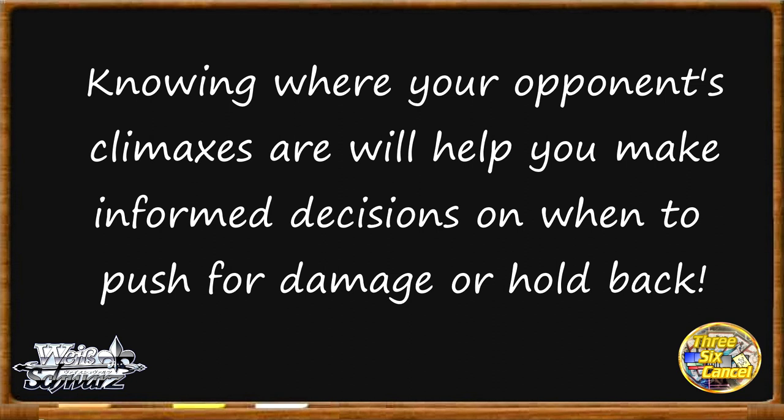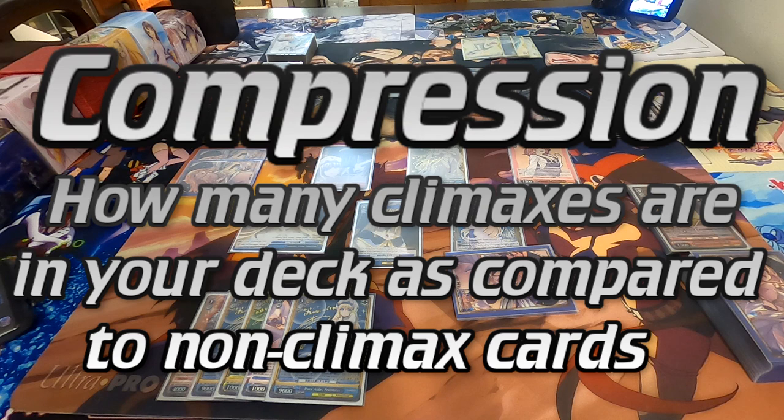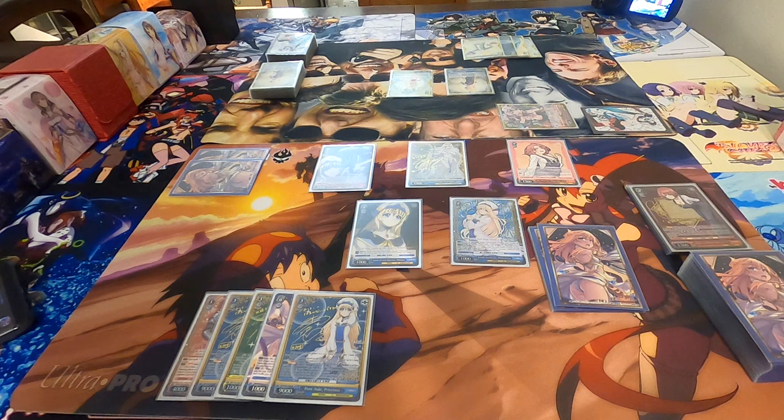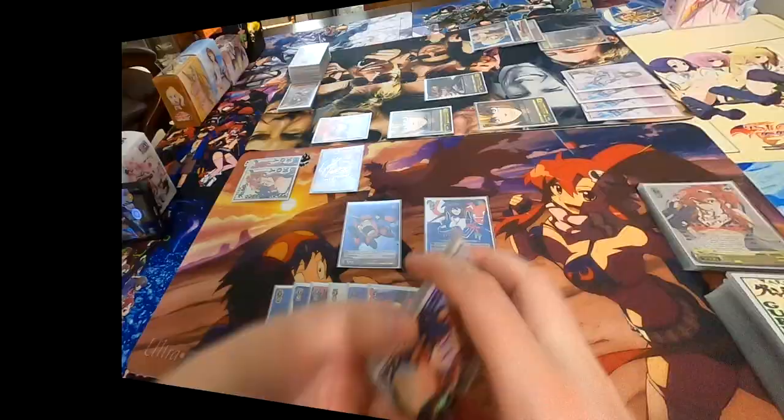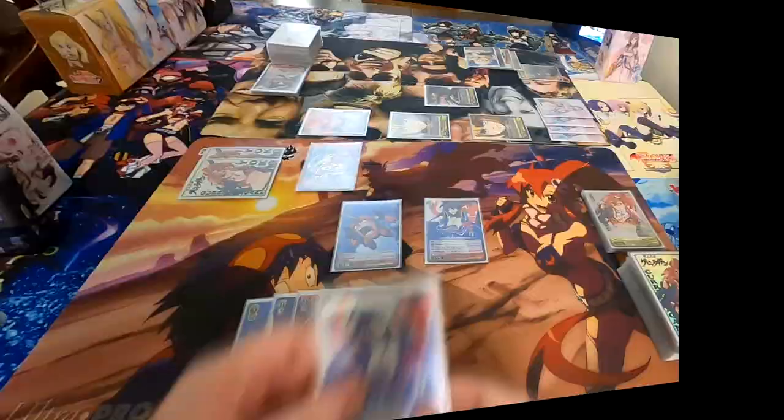Yes, it's math — every TCG has math in it, and you absolutely cannot escape it. In Weiß Schwarz, the math is generally pretty easy and limited to basic probability and adding powers together. During any given turn, you'll want to do as much damage to your opponent as realistically possible. If you swing for 2 and 3 soul every attack and your opponent cancels all of it, it might have been better to swing for smaller numbers and stick more damage than none at all. Using the information of where your opponent's climaxes are, you can get a rough idea of how likely they are to cancel damage and make a smarter play. The likelihood of a player to cancel damage based on the state of their deck and how many climaxes versus non-climaxes are in it is called compression — and in Weiß Schwarz, players talk about compression a lot. We'll cover that in the next video, but for now we need to understand more about just knowing where the climaxes are.